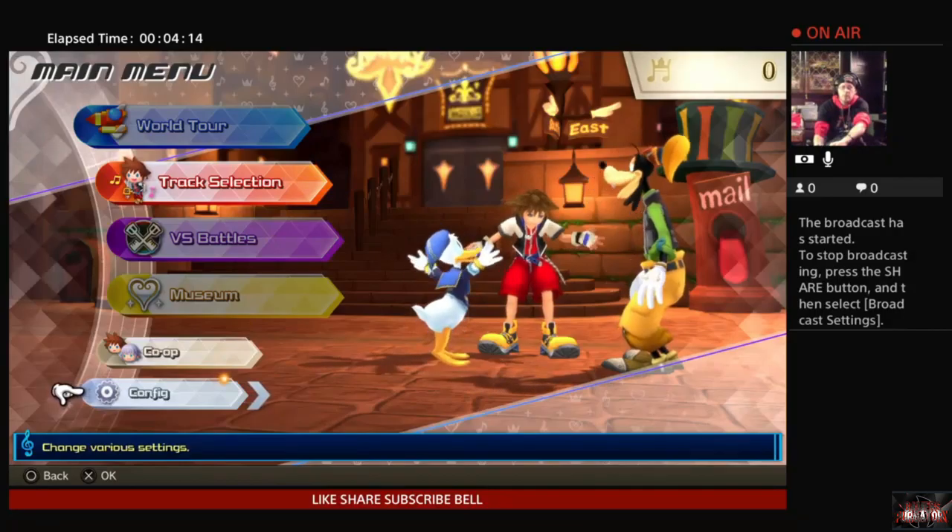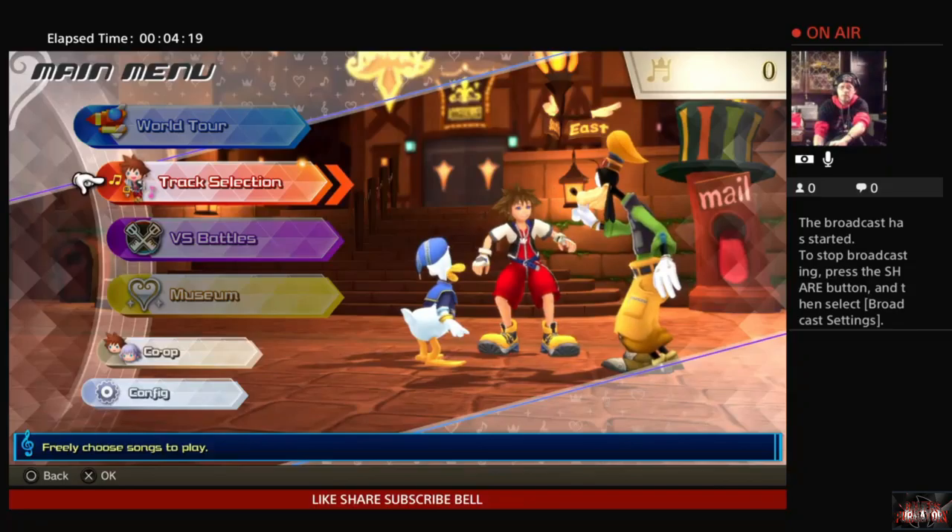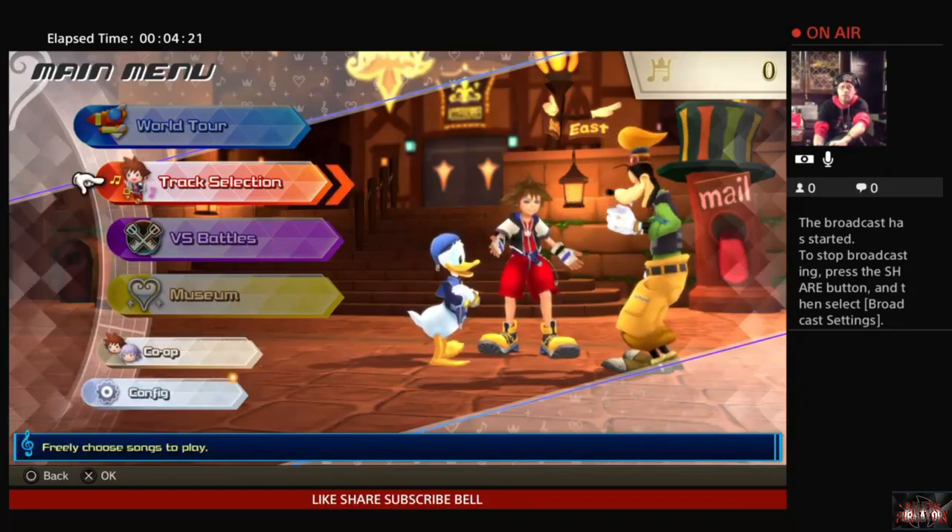So your main menu is going to basically consist of configure. There's a co-op option and track selection. Let's go ahead and take a look at the track selection.